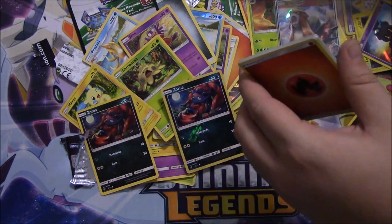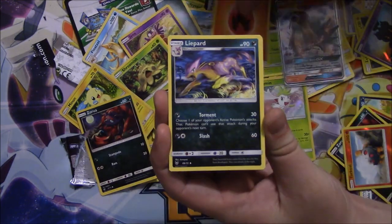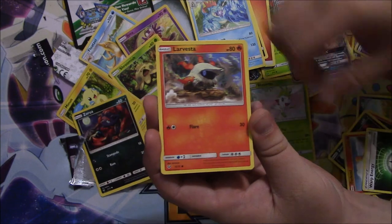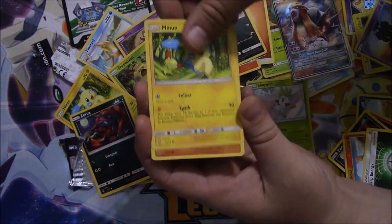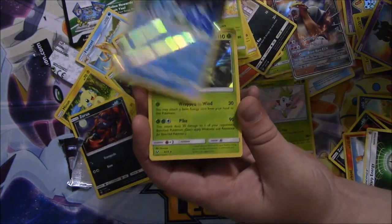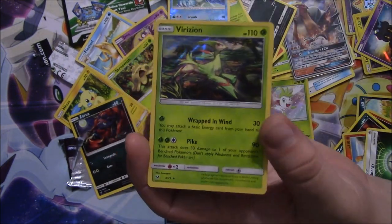I went faster there. I still have another pack left after this one. What is that — a Feraligatr, a Warp Energy, a Larvesta, a Purrloin, a Minun, a Stunfisk, a Breloom, a Feraligatr, and a Verizon Wireless.